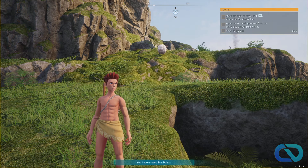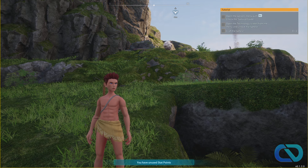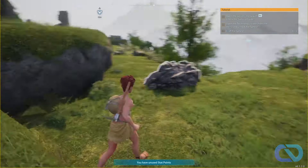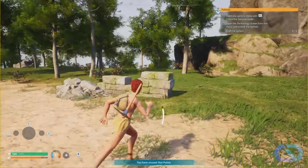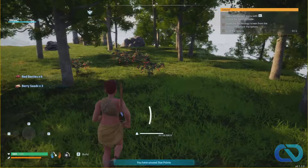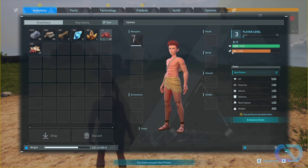Hey, what's up! In this Palworld tutorial I want to show you how to get some food. There are different options, but the easiest one for beginners is to just walk around. In the woods you can see these bushes — go over and collect red berries. Also, when you have a campfire you can roast them.